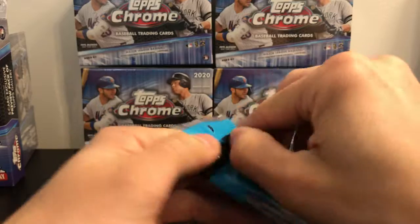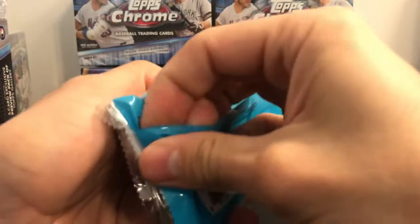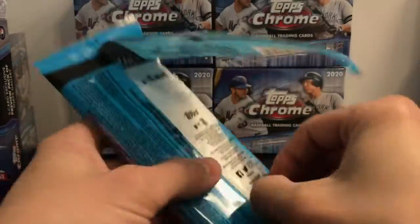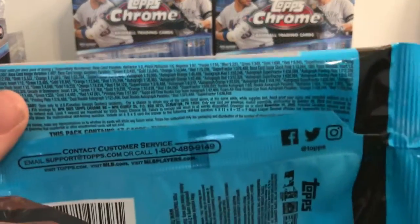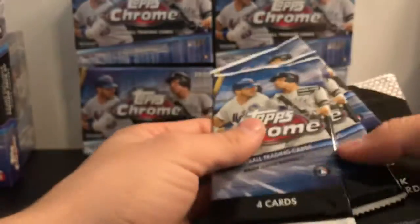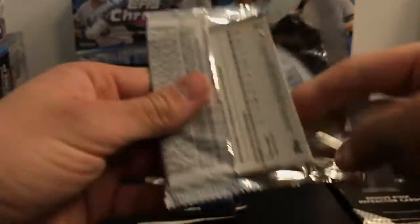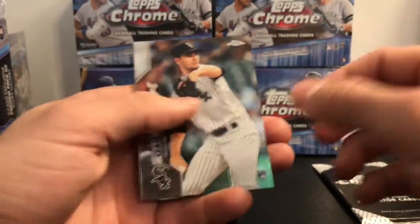Starting with the value pack — these come with your pink refractors and regular packs as well. If you want to see the odds, take a look at that. Let's get started with pack number one of the regular packs.